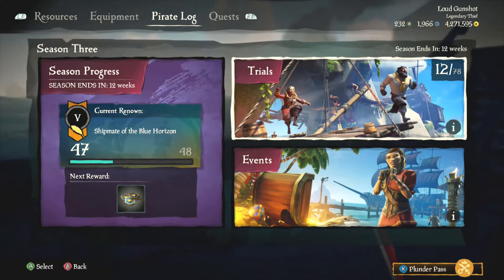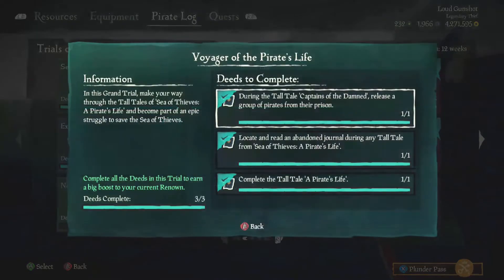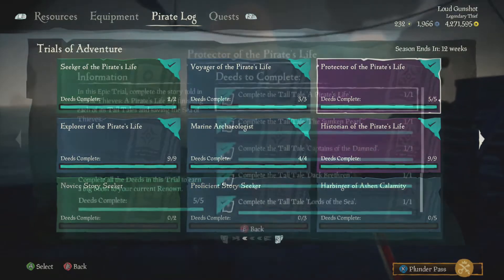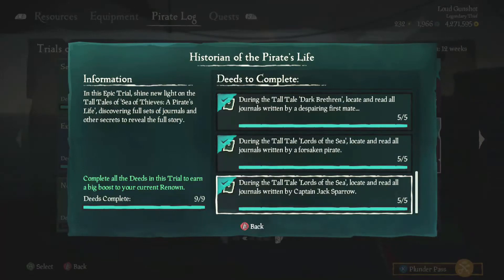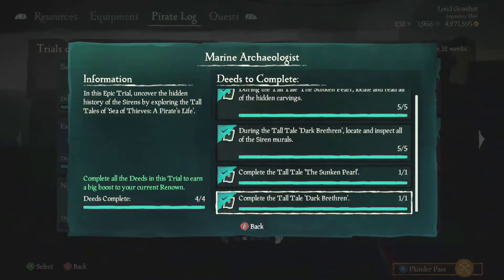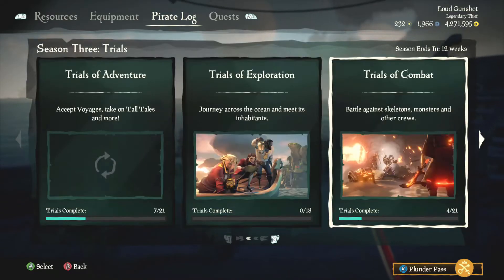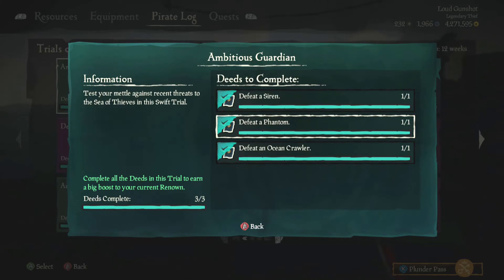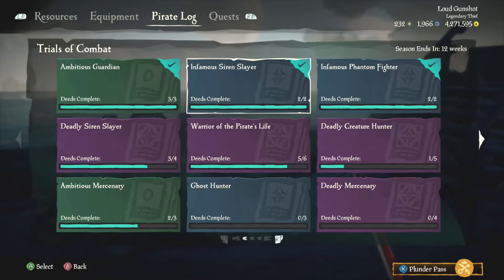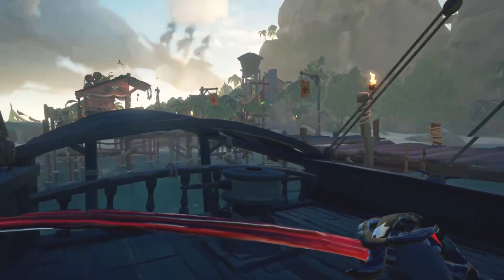These are some trials I've done. This is just from doing the Tall Tales, I'm pretty sure. Through playing the game you'll get leveled up — you don't have to do all this, it's pretty easy. So yeah, that's how you get the Ruby Stinger Cutlass.